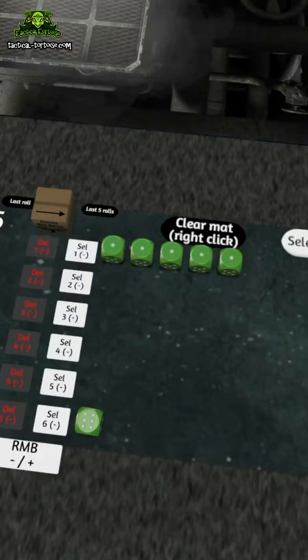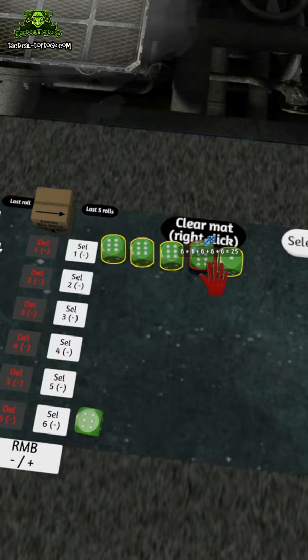Oh, look at that. I rolled all sixes. So there you have it — the only way to play Death Guard successfully in 40k.